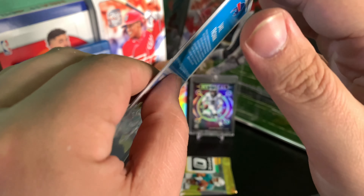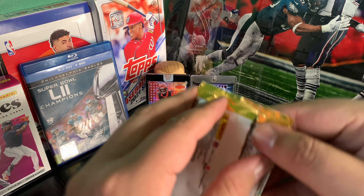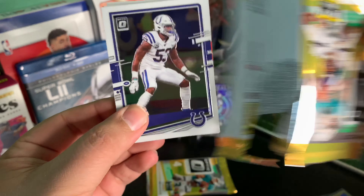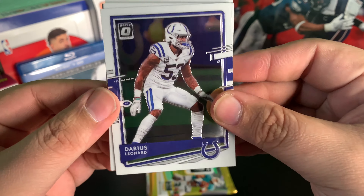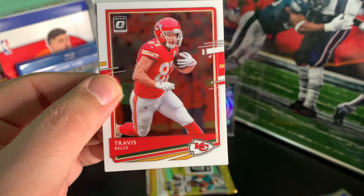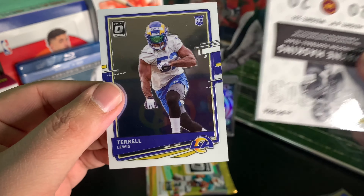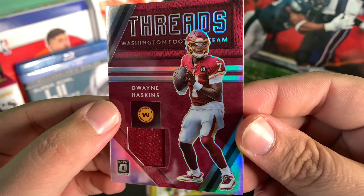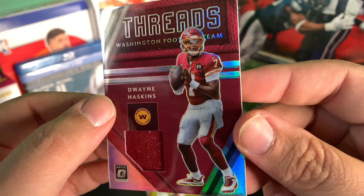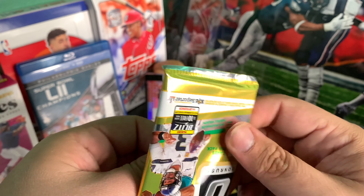Very nice — you never know with these rookie QBs. We are gonna get an autograph and a mem card — I thought it was one or the other. It is not Travis Kelce. This is gonna be our mem right here — Dwayne Haskins. And then Terrell Lewis. Still a sick-looking card. Unfortunately this one is Dwayne Haskins, so I'm gonna have to break out the thicker sleeves and wait to get that one sleeved up.